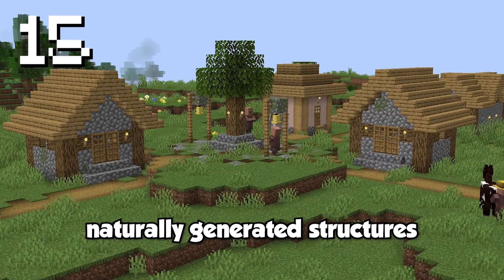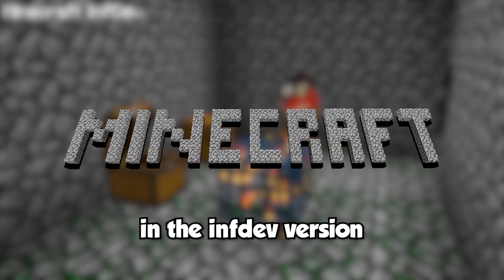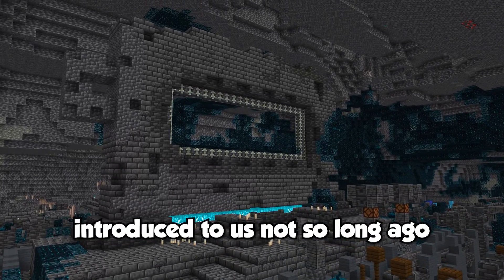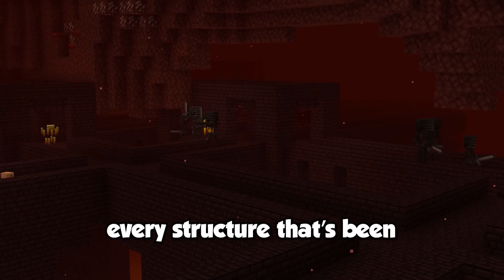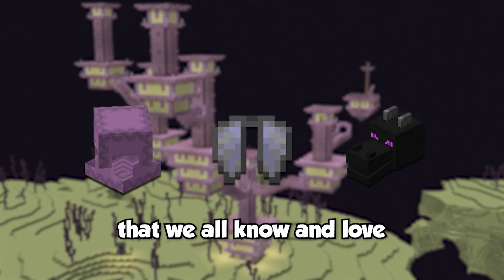There are exactly 22 different naturally generated structures in vanilla Minecraft, from the very first being the dungeon that was added in the infinite version of Minecraft more than a decade ago, to the most recent ancient city that was introduced in the 1.19 Wild Update. Every structure added to the game up until now adds a ton of new content that greatly expands and evolves the game.